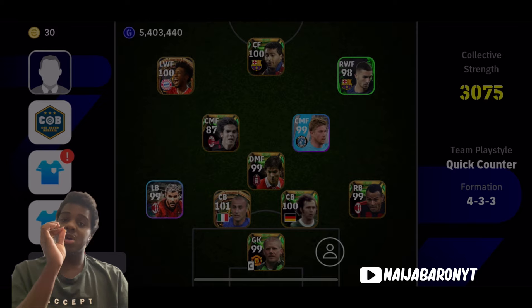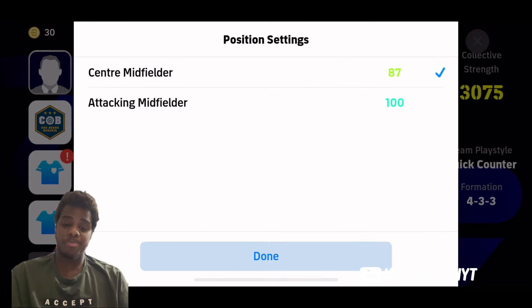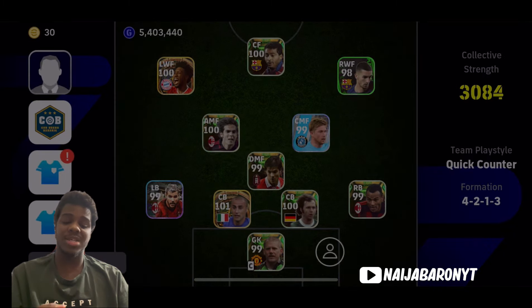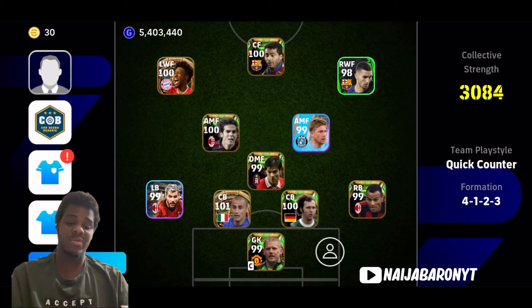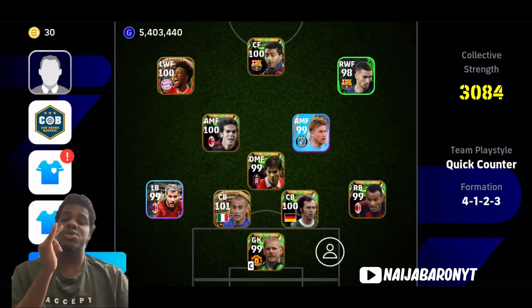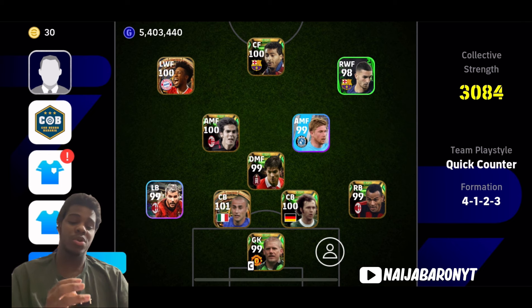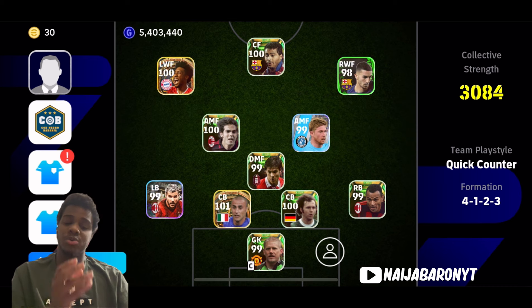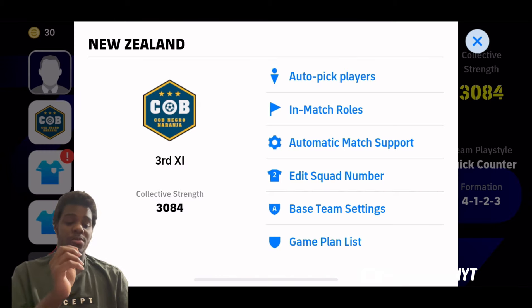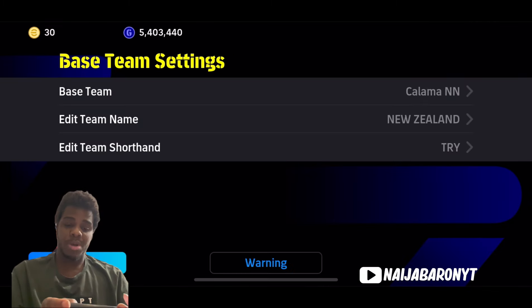This formation has two AMFs, which has never really been there before — I don't know if it's a mistake or something. You can choose to play as AMF or CMF. This formation is very OP — you can use it to play quick counter, LBC, and possession game, because there are spaces for the wingers to push forward. I'm going to show you guys this from base team settings.